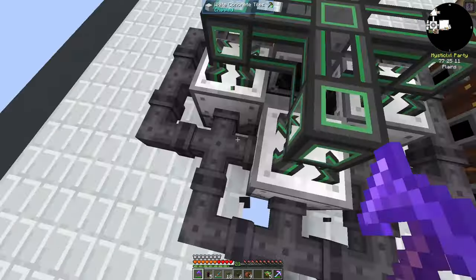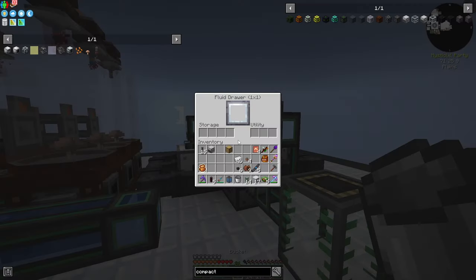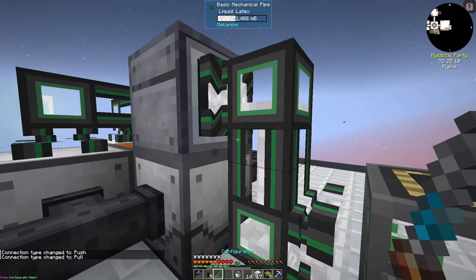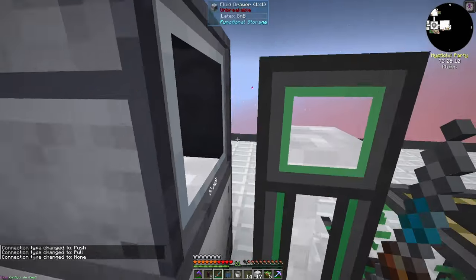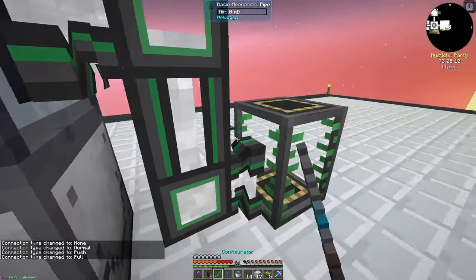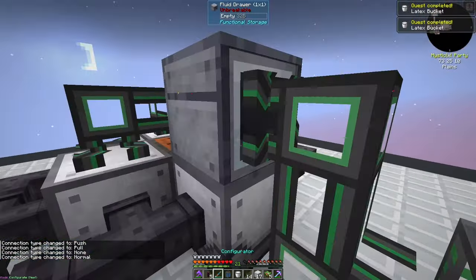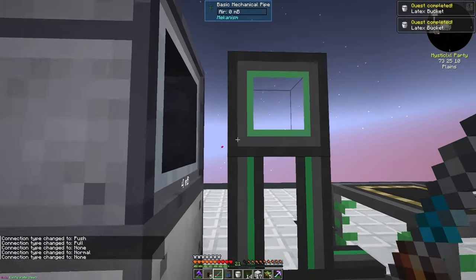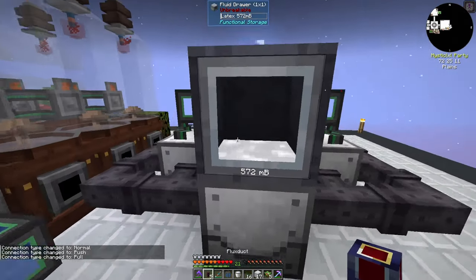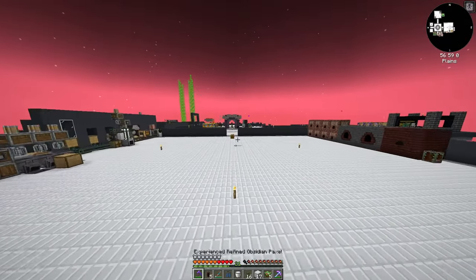We'll grab our first bucket of latex. You still can't pull fluids out of drawers, so we'll move it into a tank for now. I'll grab our first bucket of latex, send the rest back in, and get rid of the temporary setup. Now that our latex is there, we can grab our latex processing unit — and that's another quest done.